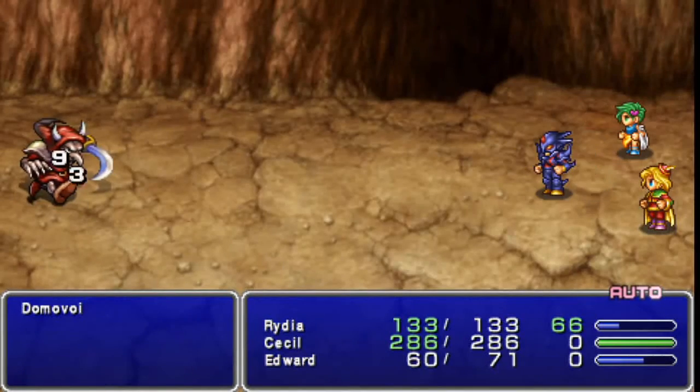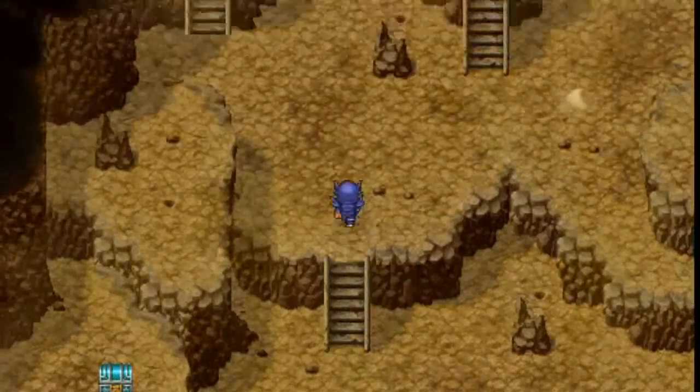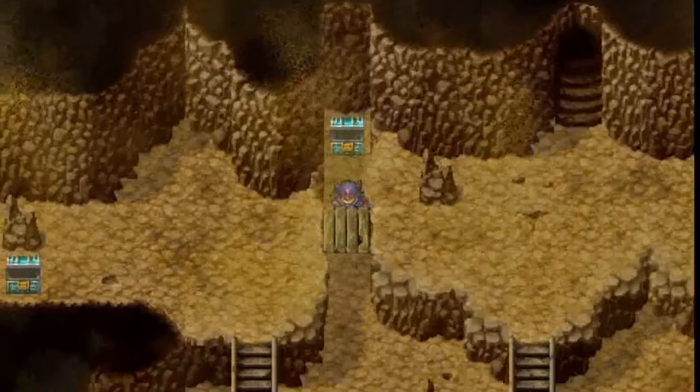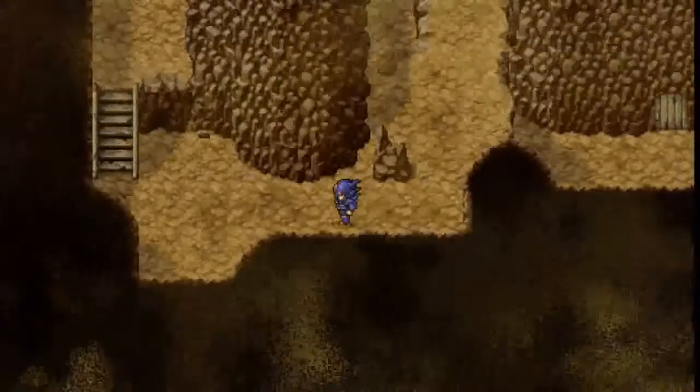Ice rod. Rydia can't kill these guys in a single blow. They do leave bronze hourglasses — again, these items have their uses, but personally I just don't use items. I don't know why, it's like a thing.